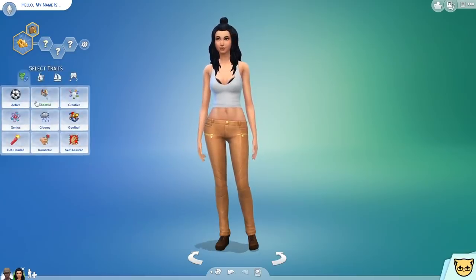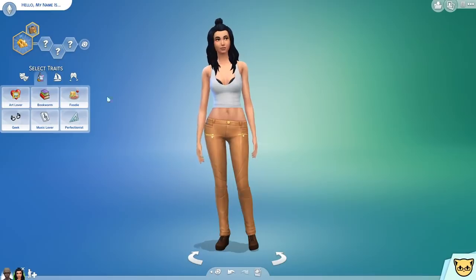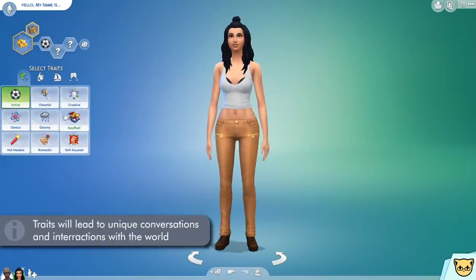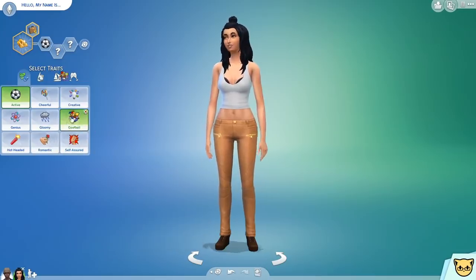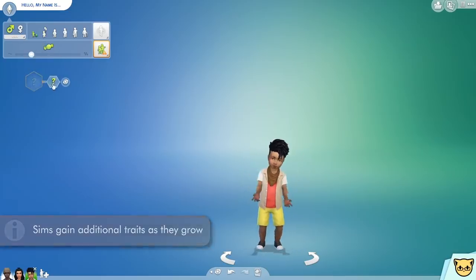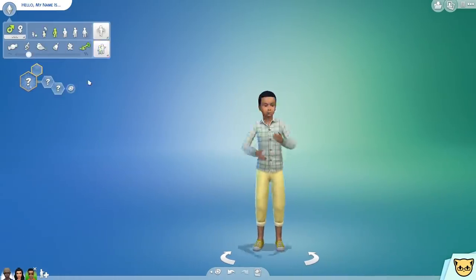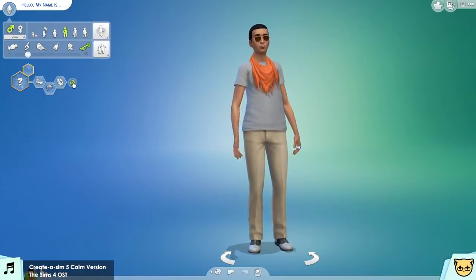These traits are The Sims' interests and finer personality quirks, as certain ones will lead to Sims having certain tendencies — like how an active Sim will want to work out a lot and they'll get sad if they don't for a long time. These traits can also lead to unique conversations and interactions with other Sims and objects in the world, like if two Sims share or have complementary traits. You can have up to three traits to start out with, and your Sim will gain additional traits as time goes on. You can also randomize these traits with this little dice here.